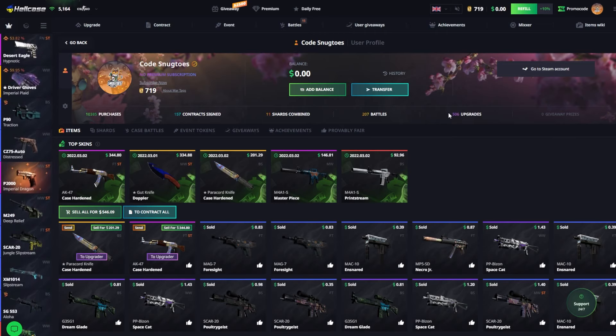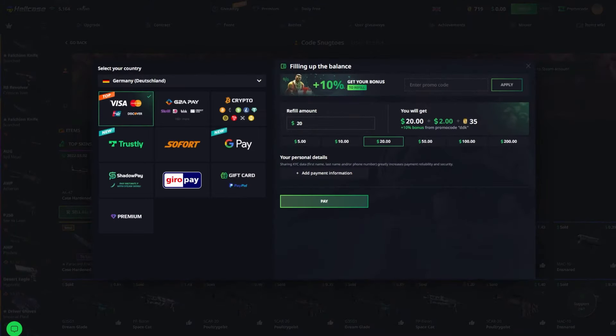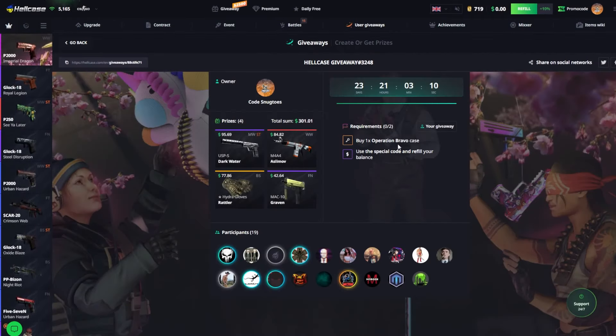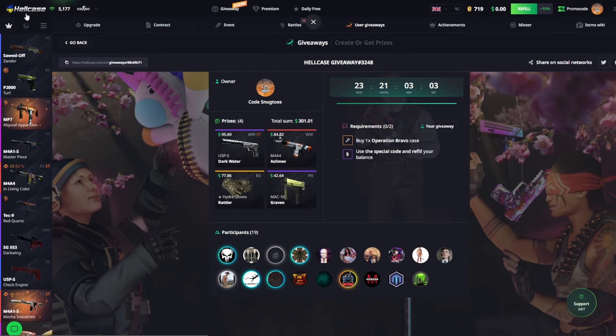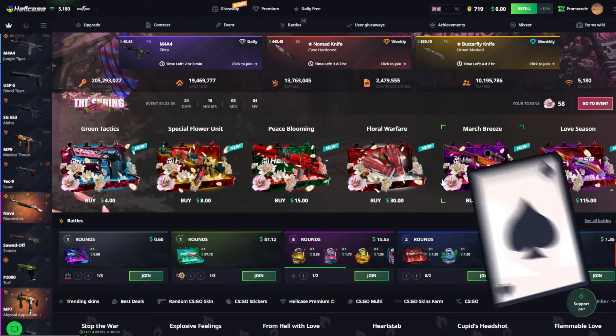Quick little end plug — if you guys enjoyed Hellcase as much as I did and you wanna try out the event right now and get yourself some cool benefits on top, if you guys use my code you're gonna get 70 cents and a 10% deposit bonus as well, and you're gonna be able to join my user giveaway which is right here. There's about $300 in prizes — you're gonna have to open a Bravo case and fill up about $5, so I think it's pretty reasonable. Until next time boys, take care, I love you guys. See you in the next one and peace.